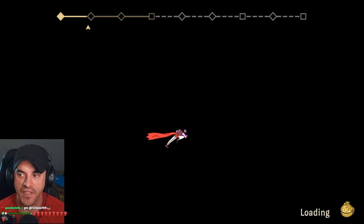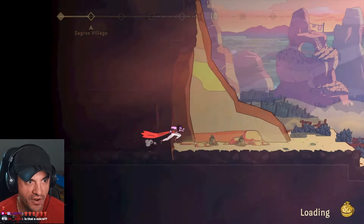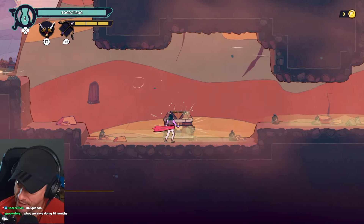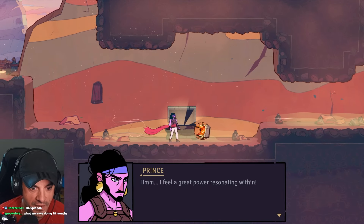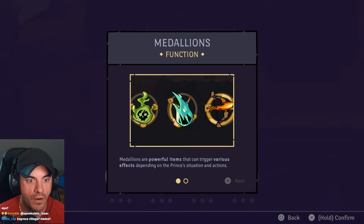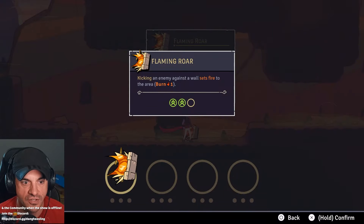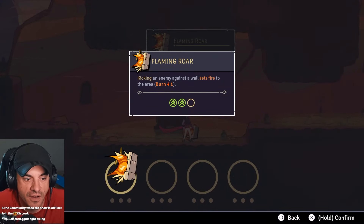All right, so there's our map at the top. After we die we just get thrown back into the mix - zero progression, zero pogs. It's Spelunky-esque in that nature. Roguelike abilities, new chest to start. Never seen this type of medallion - flaming roar. Medallions are powerful items that can trigger various effects, found in various shops. Kicking an enemy against a wall sets fire to the area.